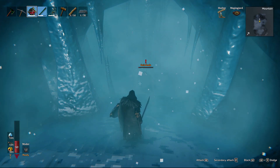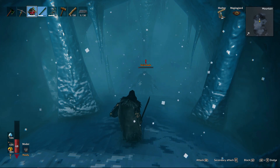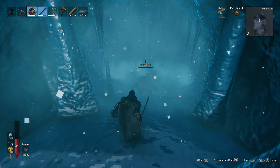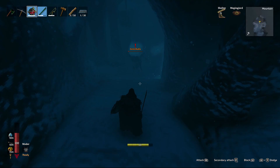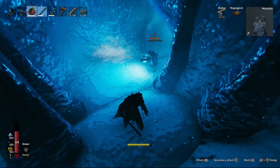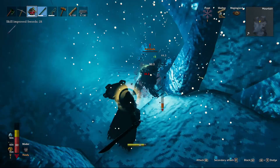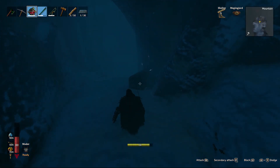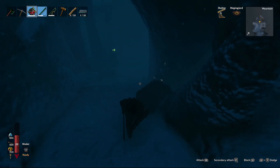You can actually kite enemies back to the front in most of these caves and tombs and use the ledge since they can't get up there. Once you kill Gear Hafa, he drops his trophy and also a chest. Take the chest back to Hildur and you'll have a whole new set of cosmetics ready.